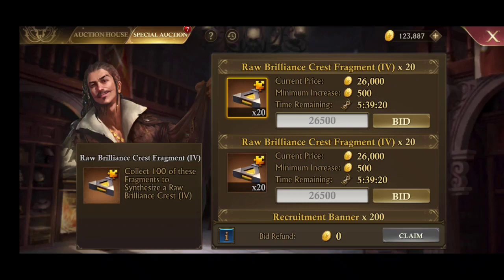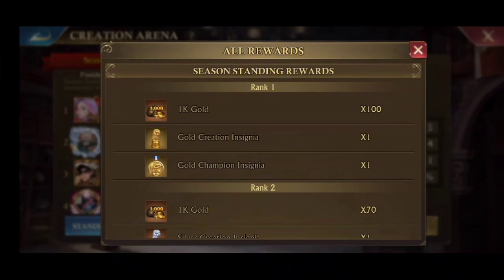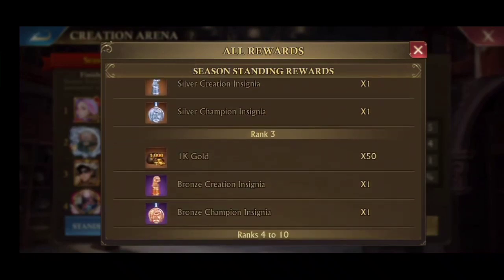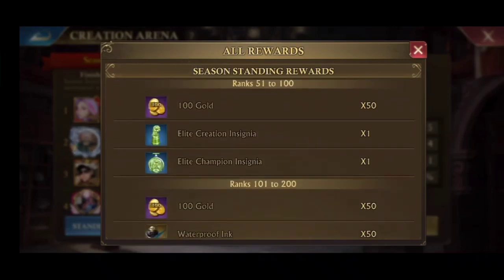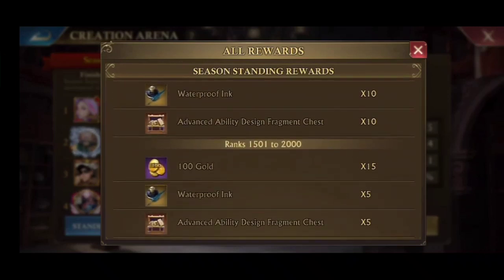You can try to win the raw brilliance crest fragment. You need to collect 100 fragments to get 1 crest, which means you need more than 100,000 gold to get 1 crest, because winning 20 fragments takes more than 25,000 gold. And to equip 18 crests on equipment, you'll spend more than 1,800,000 gold if relying only on the auction. If anyone asks is it worth it — if you can afford it I think it is worth it, because it only needs to be done once and you'll always get this prize every creation event. The reward has not been updated for a long time, but at least all the gold spent will come back and can be used for other things.